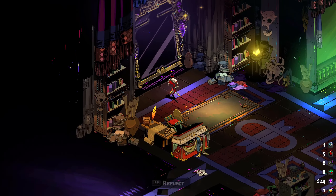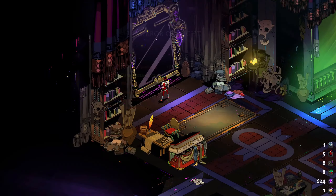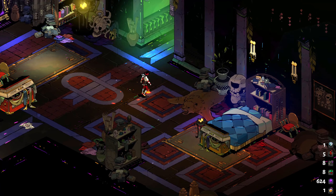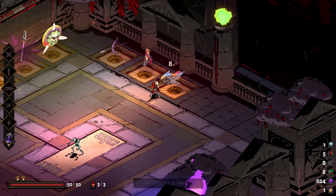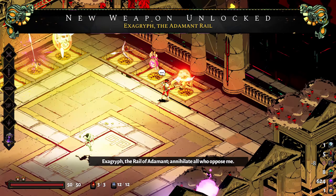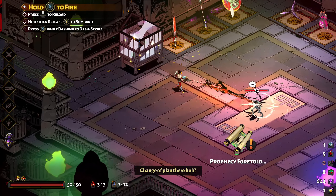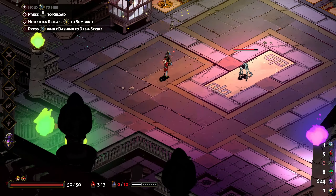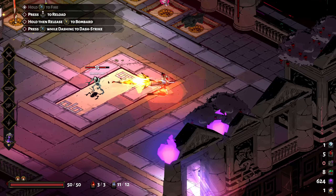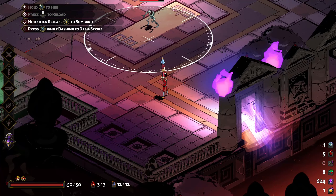Hello everyone and welcome back. First things first, let's check the mirror - nothing to do here. We're going to be unlocking Exagryph, which is the gun. Exagryph, Derail of Adamant - annihilate all who oppose me. So you can shoot, you've got limited ammo and then you need to reload. Fortunately you can reload automatically, but you can also force the reload by clicking the right stick. Your special is a mortar.